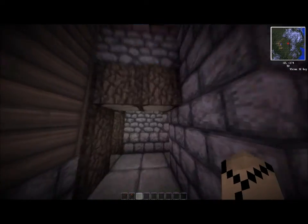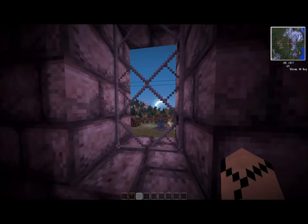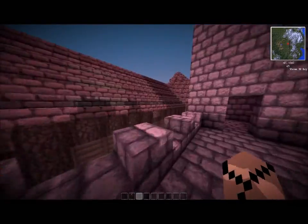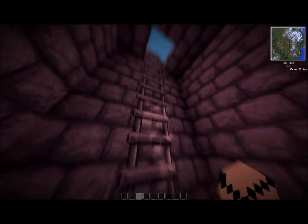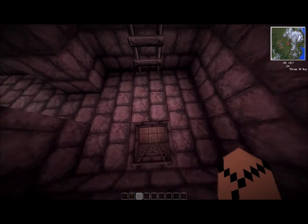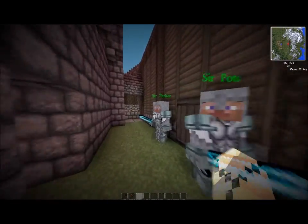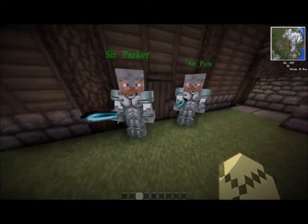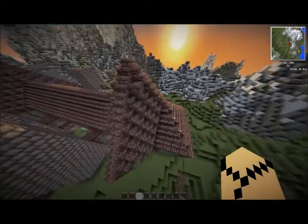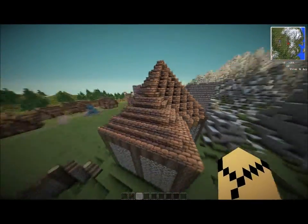Come in, there's more knights. Windows, and come out over here. I was using brick for the roofing, since on this texture pack it looks a lot better than your default.